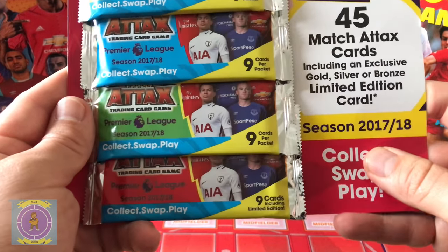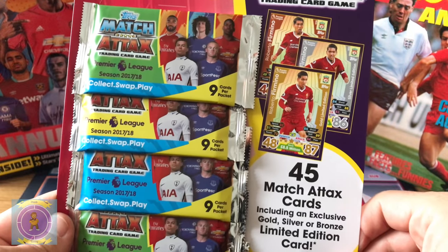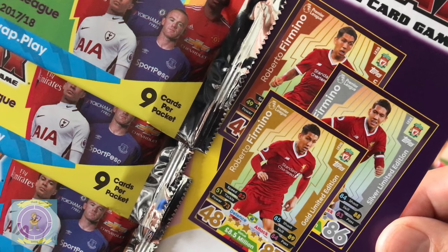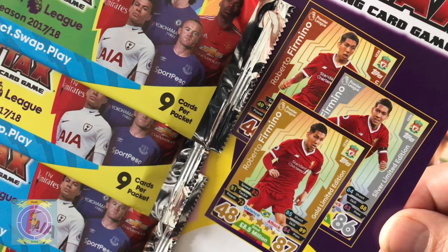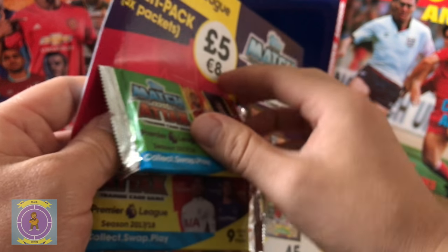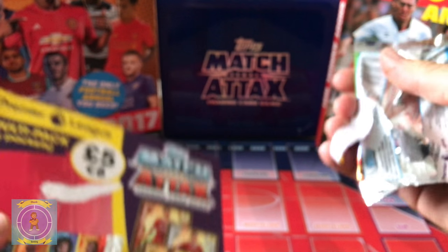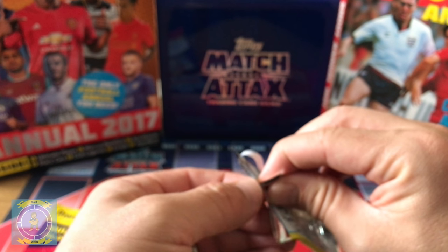What's different this time is it tells you which pack has the limited edition card in it, so we'll leave that one to last to see which of the three we're going to get — gold, silver, or bronze. Rob reckons we'll get the bronze. If I had to bet, I'd say bronze too, so we'd definitely get our five-pack pound back. We'll take it in turns opening the packs.